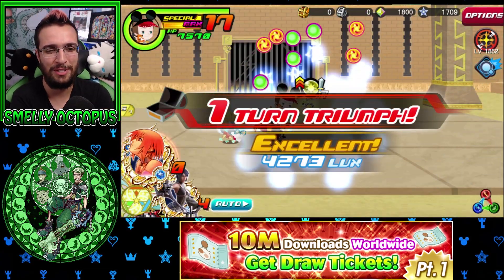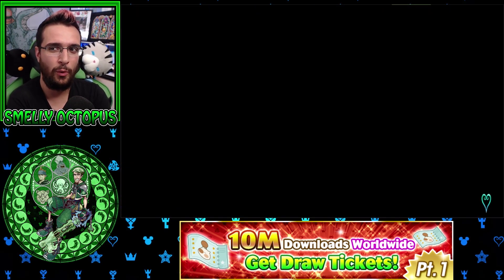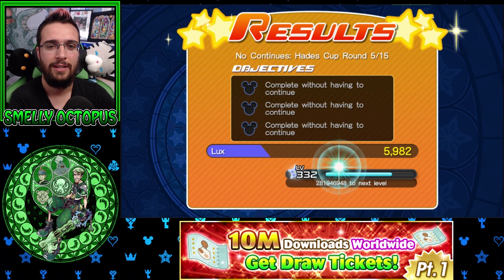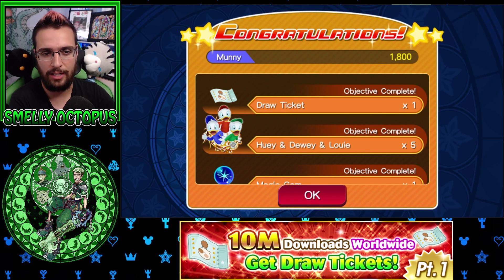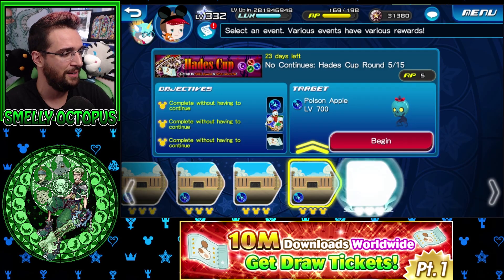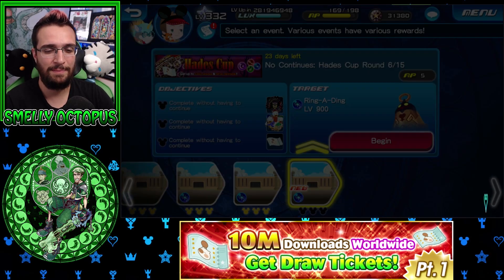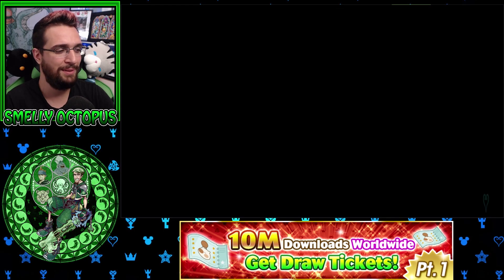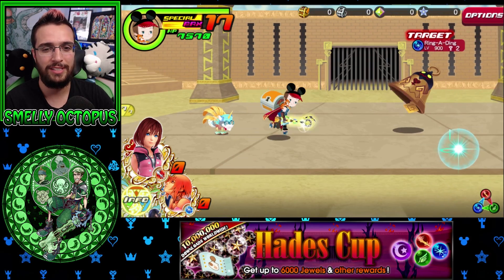These first couple rounds are freebies. I think we get like 1,000 jewels before the 15th quest - actually I think it's the 10th quest that gives us 1,000 jewels. Between there we get gems, magic mirror, skip tickets. I also forgot to mention the skip tickets in the Hades Cup - we get 100 from the Twitter campaign and then 28 from the quests, so we're getting more than just 128 skip tickets.